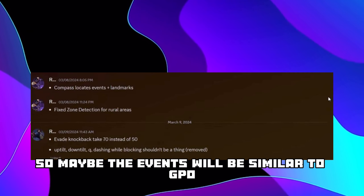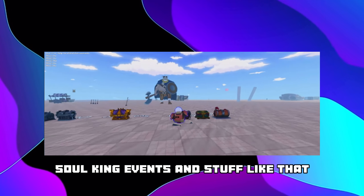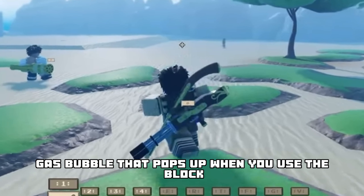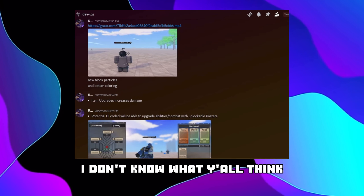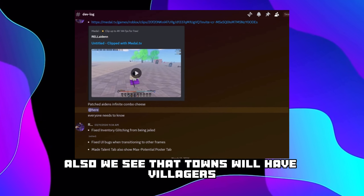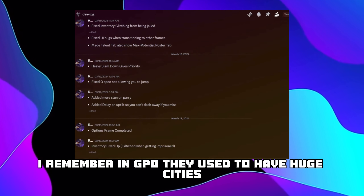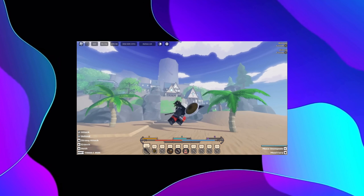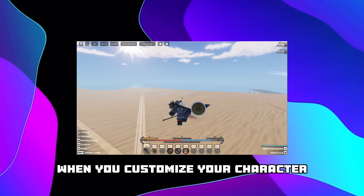We also see it says right here 'compass locates events plus landmarks,' so maybe the events will be similar to GPO like the Soul King events and stuff like that. Also, that stinky looking purple poisonous gas bubble that pops up when you use the block - they changed that. Now it looks like a shield and I think it looks better. Also we see that towns will have villagers. I remember in GPO they used to have huge cities but no people and it would feel really empty and lifeless, so this is definitely a good addition.